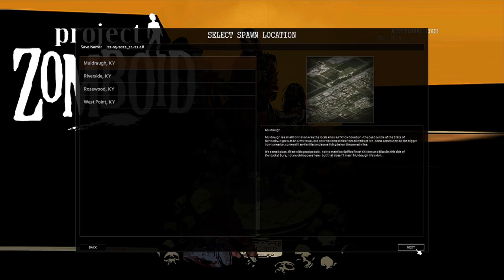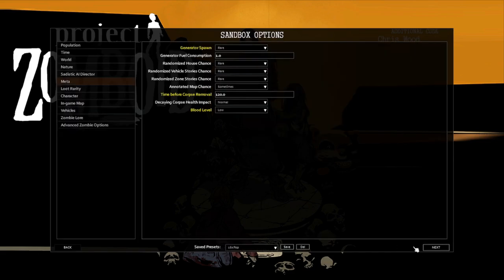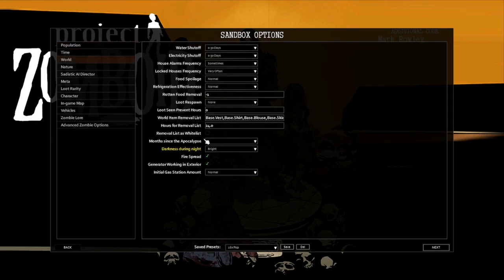Here we go. We are starting off in Riverside. Riverside is very low populated — well, it still has a very large population, especially at 16x, but it's low compared to the rest. It's got a nice little place we're going to head to and a base I'm thinking about starting at. Our population is set to insane. No time difference. The only world difference we have is darkness during night.